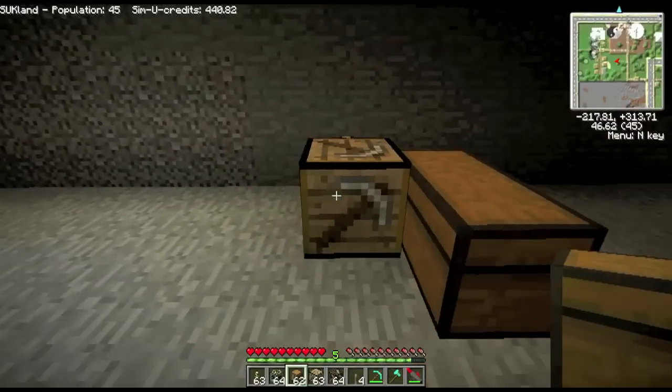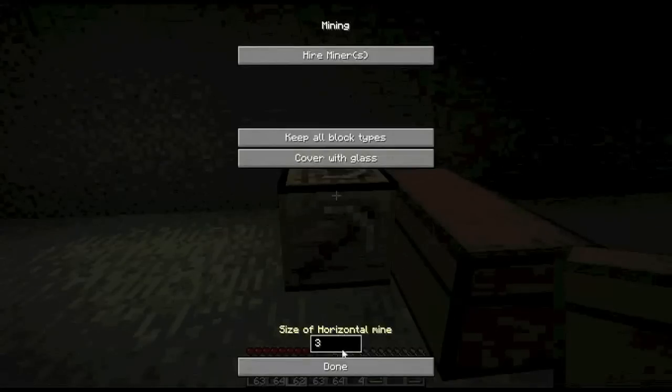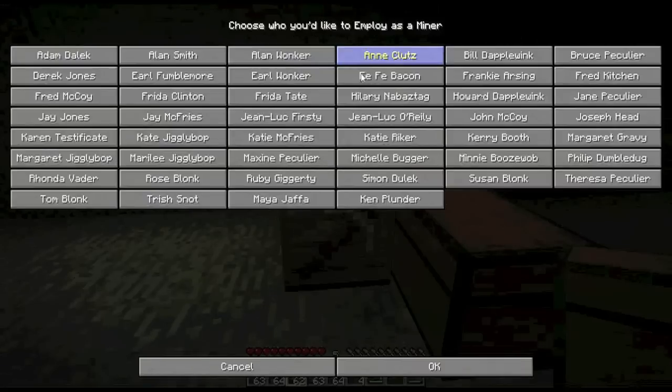Then of course you'll need one or two chests to put all the stuff in. Now if you right-click that you get this new bit down the bottom. You won't see this if you've got three markers down and you're doing a regular mine, but for a horizontal one you get this — it's the size of the hole in the wall. So it'll be three by three and then as deep as you want. I'll leave it on three, the default, just to show you how it works, and all you do is hire a miner.